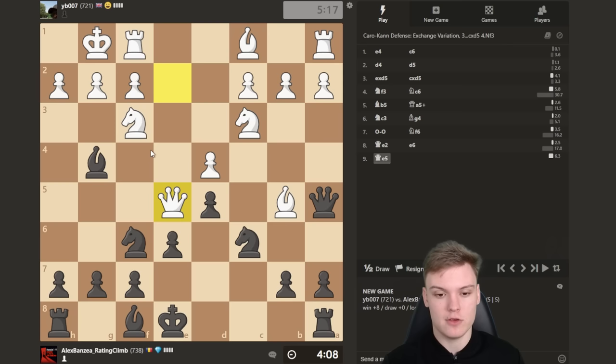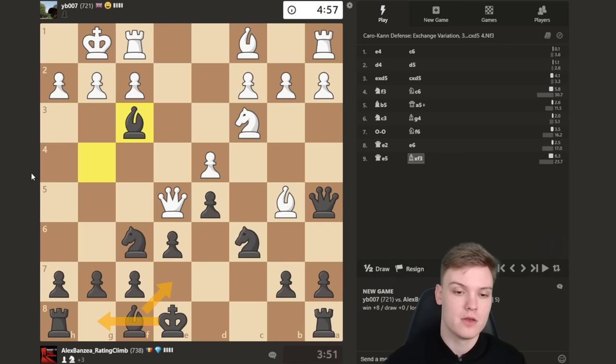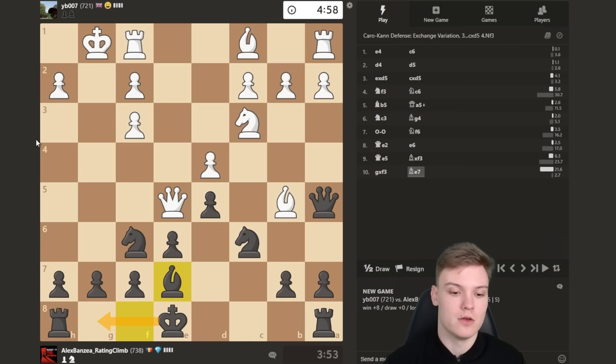That definitely took me a little bit by surprise. We cannot take it because of the pin, but what is the threat — playing queen e5 just trying to show the pin? Just going to take on f3 and mess up his pawn structure, then try to finish development while avoiding any knight takes on d5 type of tricks. Mess up his structure, bishop e7, castle next — keeping it super simple. No need for fancy plays. Get your king to safety as fast as you can — in general that's a very good idea.